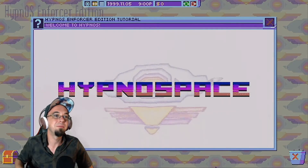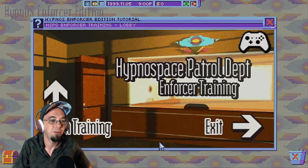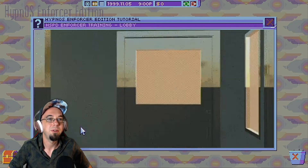Oh man, the internet, you guys. Where it takes 10 minutes to download a song. Welcome to HypnoSpace Patrol Department — Enforcer training. Begin training. Yeah, you police the internets.